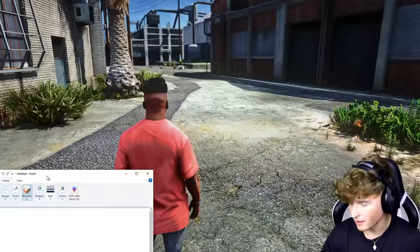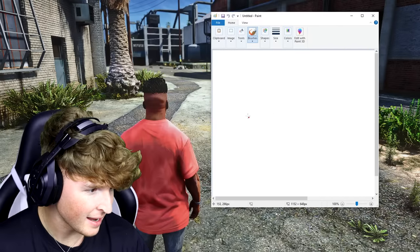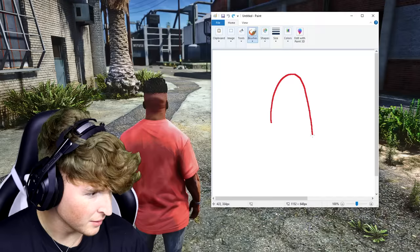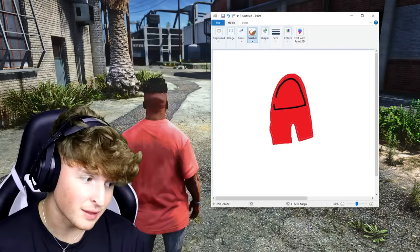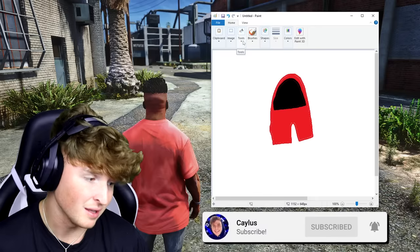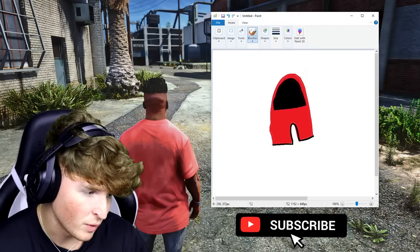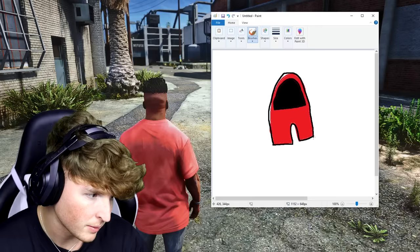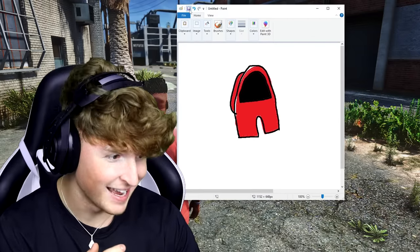I have an idea. Let's pick a color — I'm gonna do red. You might already understand what this is, hopefully the game understands too. This mod is crazy. By the way, while I'm drawing the Among Us character, make sure you subscribe because you could win a thousand dollars just by subscribing. This looks so bad. Let me draw the little backpack as well. Let's place it right here and save.